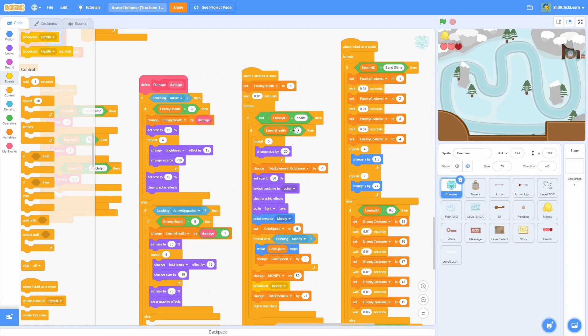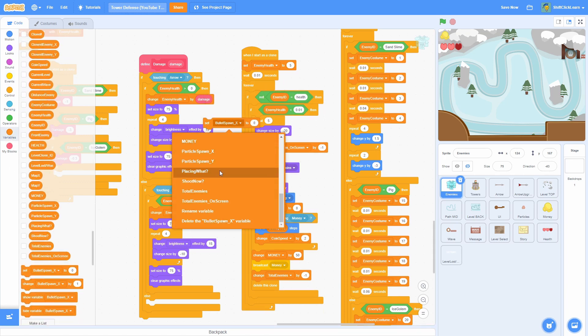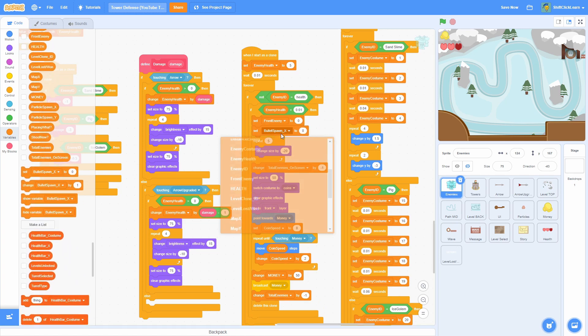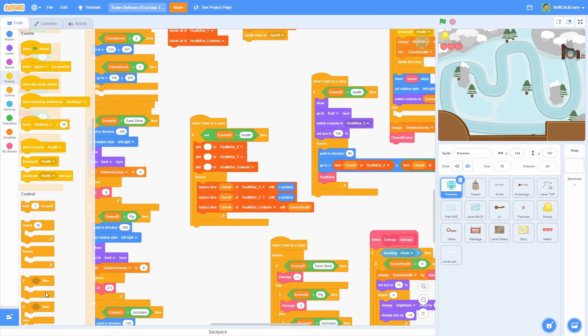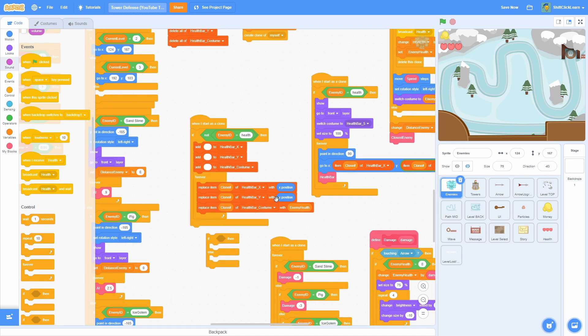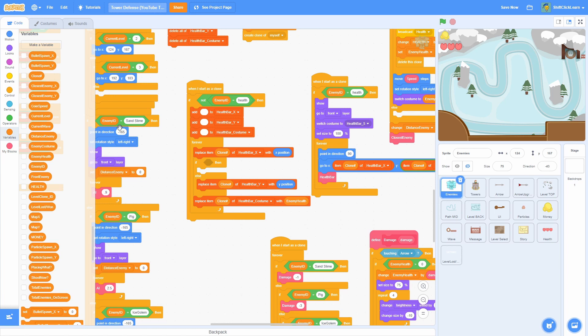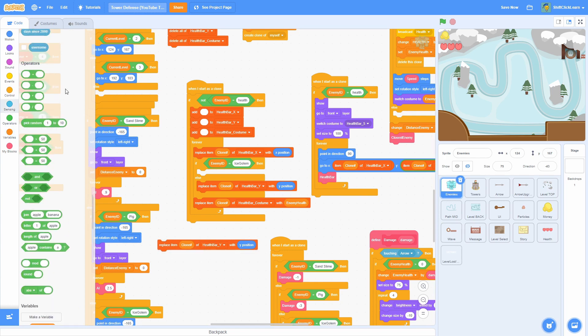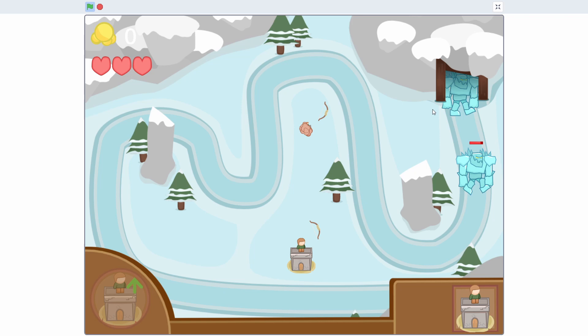An important thing to fix: on the death script where it checks enemy health less than 1, change that to 0.01 since it's not in whole numbers anymore. Also when an enemy dies, set front enemy to 0 and set enemy health to 0. The health bar is appearing on top of the enemy sprite — easy fix: go to the health bar y position code, put it in an if-else, and add: if enemy ID equals ice golem, replace the y position with y position plus 20 so it appears above the head. Now the health bar is above the enemy and not overlapping.